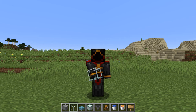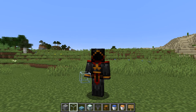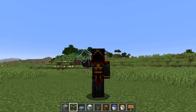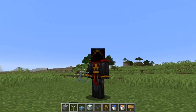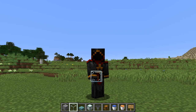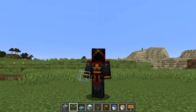Hey Minecrafters, Nick here with another Minecraft tutorial. Today I want to show you how to build an iron farm that works well for version 1.14. Things have changed between versions 1.13 and 1.14 quite a bit. There's been many changes to the way that villagers work. 1.14 is the village and pillage update, and if you had an iron farm that worked in 1.13 it will probably no longer work in 1.14.